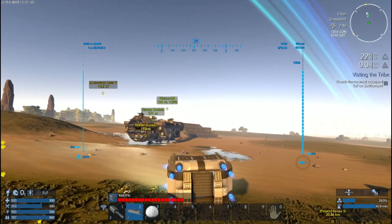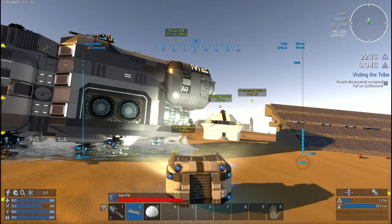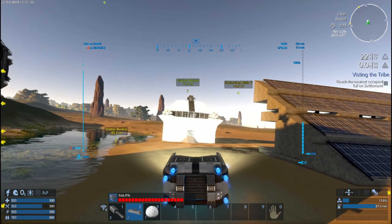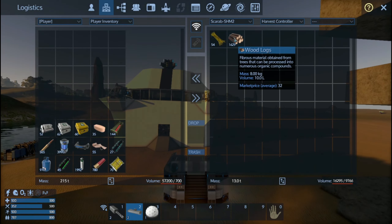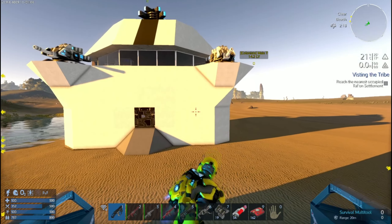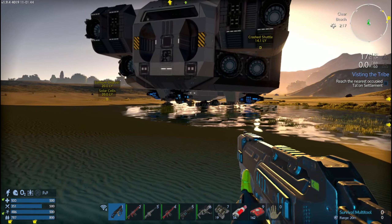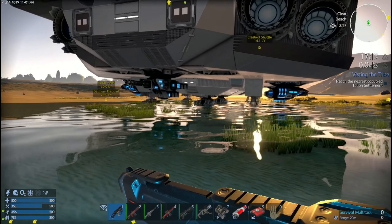Triceratops. They need to add more animals to the game - raptors, the green bug aliens are pretty cool. But I think they need to add more variety NPCs. I think that's where this game is lacking. Take No Man's Sky for example - yes, they're all randomly generated creatures, but they look different basically.